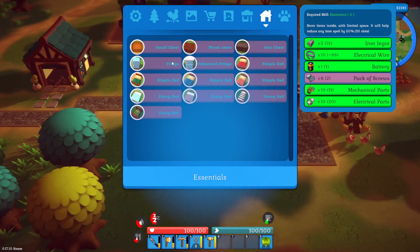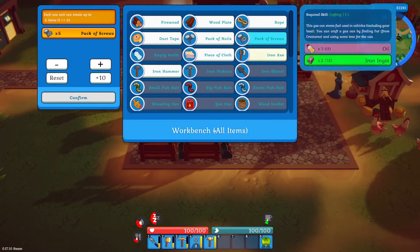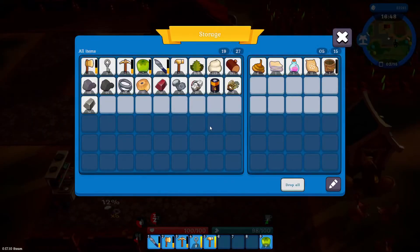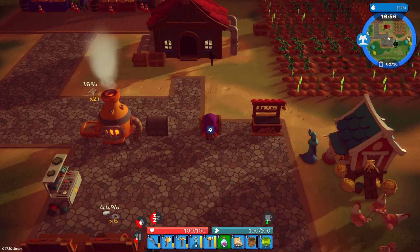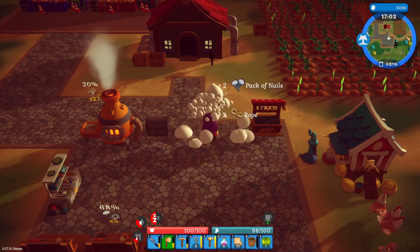I just need screws. That was fixed too, by the way — the items used to drop on top of the chest. They now drop on top of the player when you do that.